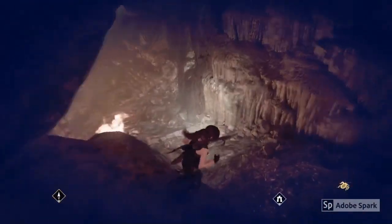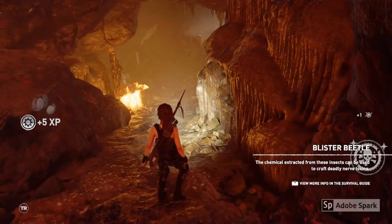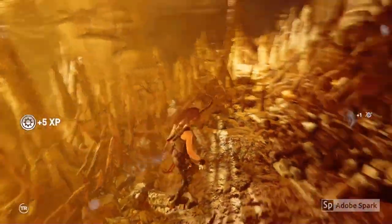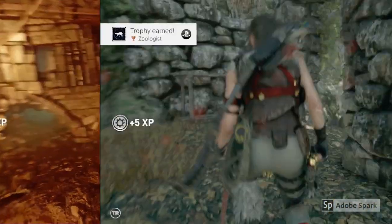The first critter you can collect is the Blister Beetle. The second critter is the Wandering Spider, and the easiest way to spot where these are is to use the R3 button to highlight them.